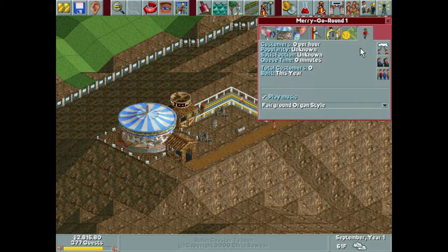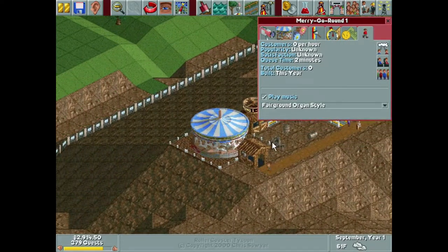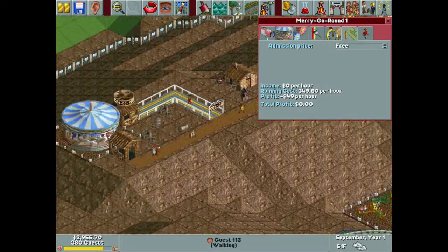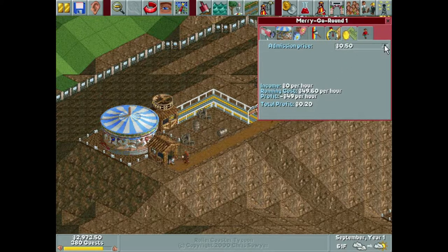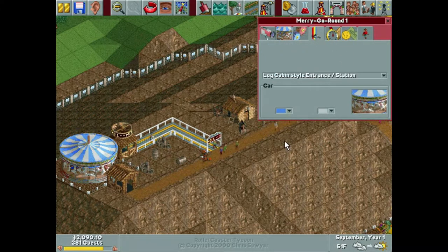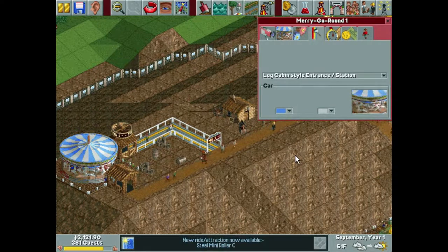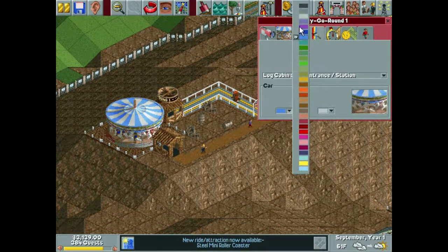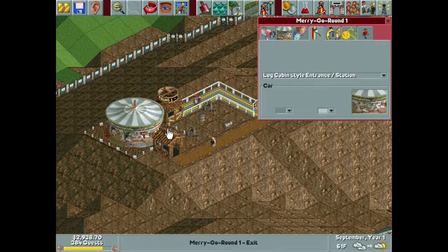Let's open the merry-go-round. I don't know if I want this music - it's too fairground Oregon style and doesn't fit this park at all. It fits the ride but not the vibe I'm going for. That's the only option for a merry-go-round so we'll add music eventually once we get some coasters in. We'll charge 80 cents for this one since it only has an excitement rating of 1.1. I actually didn't come up with a name for this one ahead of time.